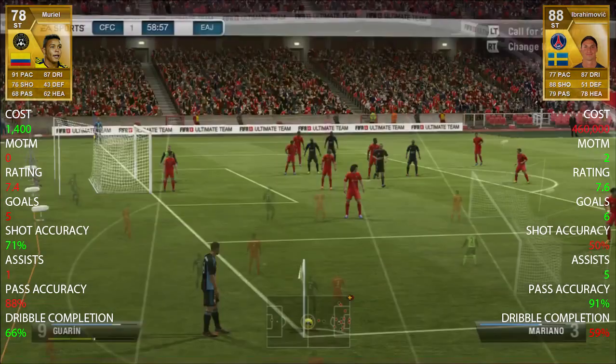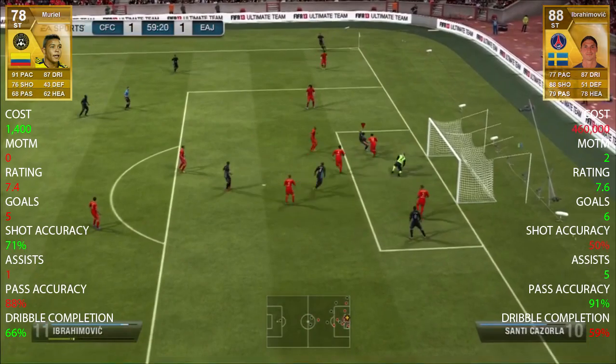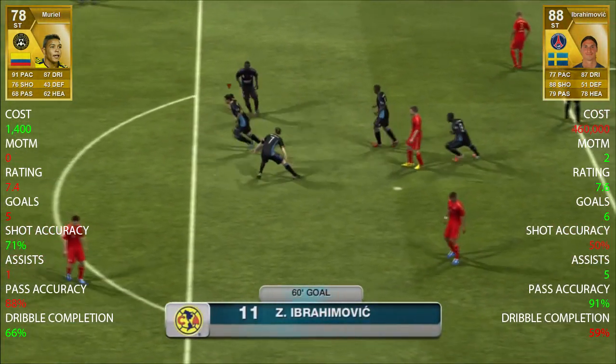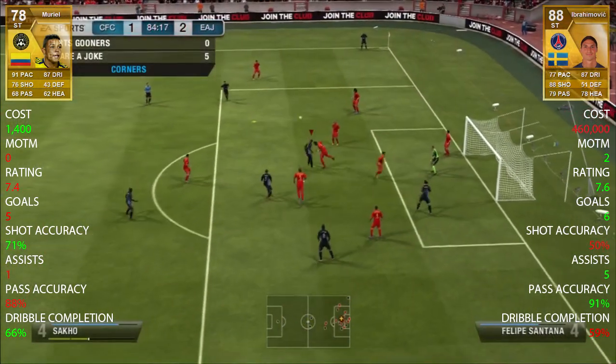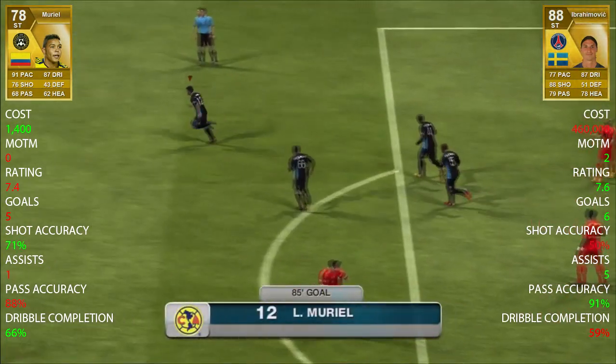In terms of dribble completion, Muriel won with 66% to Ibrahimović's 59%. A lot of these goals are a bit dodgy - I was experiencing a lot of lag while recording the gameplay and there are a lot of corners, so it's not the most beautiful gameplay, but there is a very nice goal in it coming up in a minute.